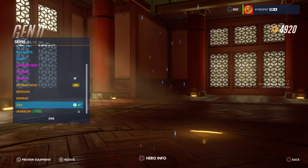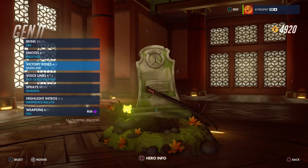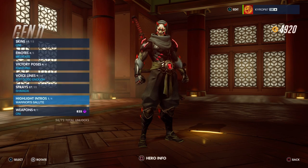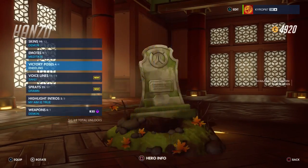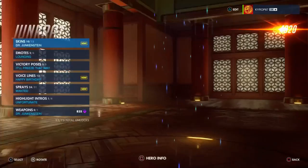Genji already has the Zenyatta skin so he doesn't have anything new — no emotes, no victory poses, wow. He gets a voice line but no highlight intros, so Genji got shortchanged on this one. Hanzo has nothing either — no emotes, no victory pose. Voice line: 'When the moon is full, it begins to rain.' He has a voice line but no highlight intro. Hanzo gets nothing in this one.